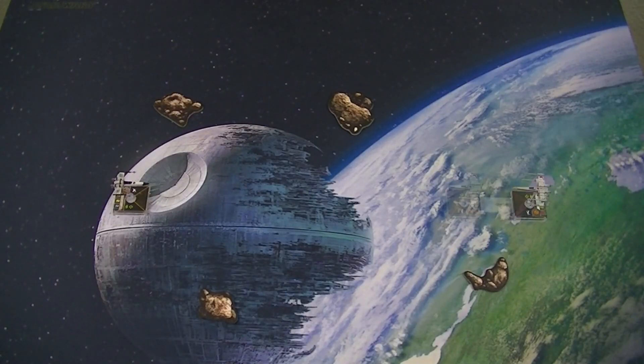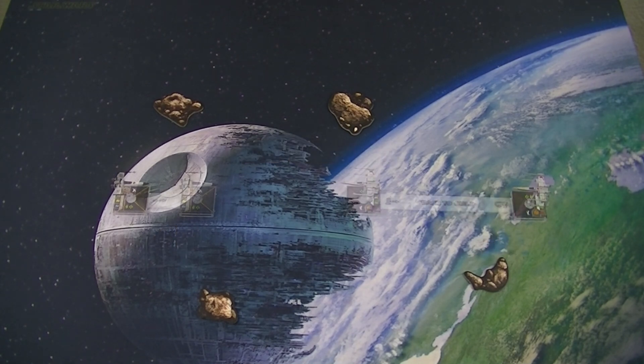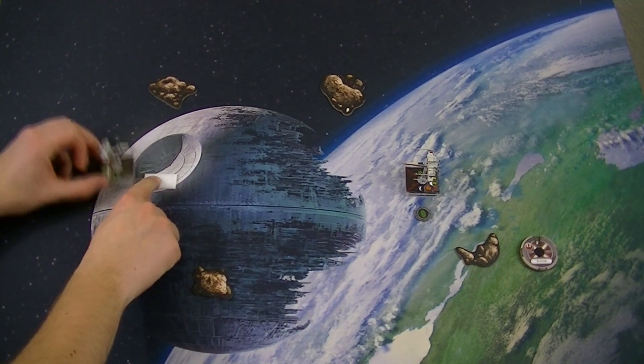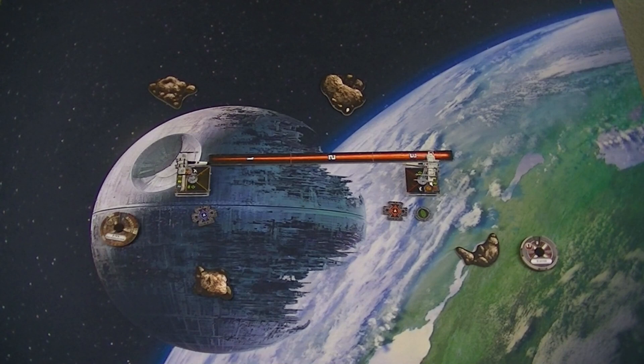If the X-Wing moves slow, we add 2 from the X-Wing and 2 from Nedru, which brings us to 11. If the X-Wing moves fast, we add 5 from the X-Wing and 2 from Nedru, which brings us to 14 — about range 2. As you can see, this guarantees a missile shot, which requires range 2 to 3. So take that target lock and fire the missiles!